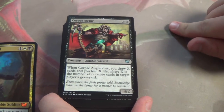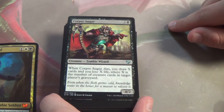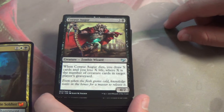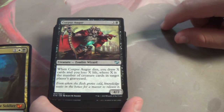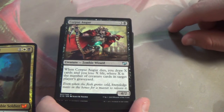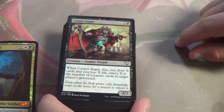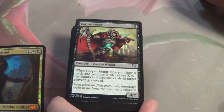Force Augur — when Force Augur dies, you draw X cards and lose X life, where X is the number of creature cards in target player's graveyard. Importantly, it's not a May ability — you have to draw X and more importantly you have to lose X life. It can be a downside, but usually you don't care. You have 40 life and a 99-card singleton deck — you're perfectly alright with that.